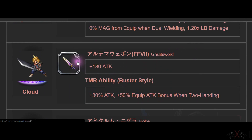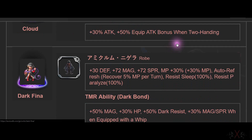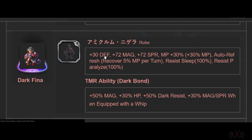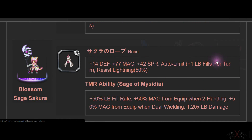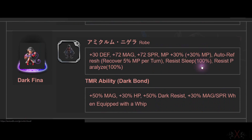Cloud's Super TMR is a Greatsword — I think it's a Double Hand Sword. Next is Dark Fina. It's a robe again — spoiler alert: I may mention some spoiler stuff from the Japanese version. Dark Fina's Super TMR has 72 Magic and Spirit, MP Auto Refresh, Sleep Resistance, and Paralyze resistance. This is actually better than Sage Sakura's robe. She has Limit Burst fill of only one, but one still adds up. Dark Fina's robe wins.